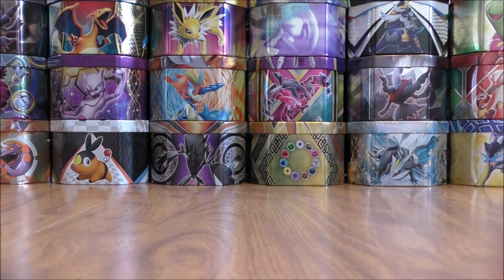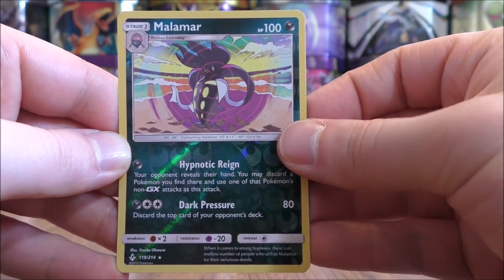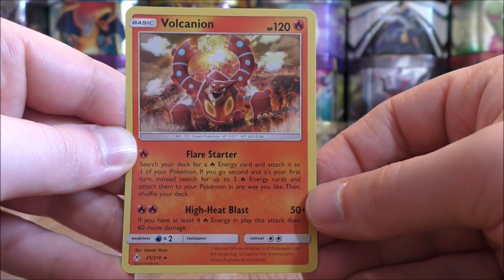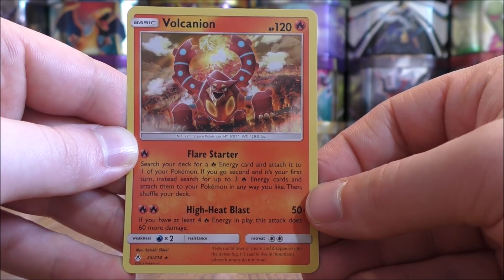So only two notable cards to summarize from the seven packs — hopefully this is not a trend from Unbroken Bonds for me. Pretty poor pulls in all of the packs I've opened so far. The two good cards were the reverse holo of Malamar and the rare holo of Volcanion. That will conclude this video — thanks everyone for watching. Make sure to check out all the links in the description, including links to my blog, Facebook, and Twitter pages. Stay tuned for more videos.